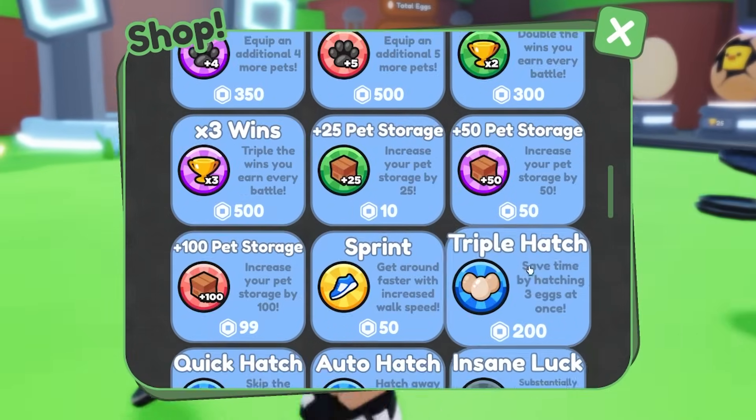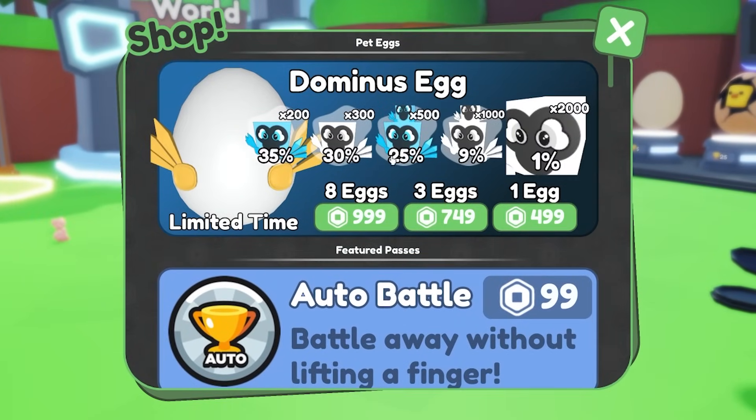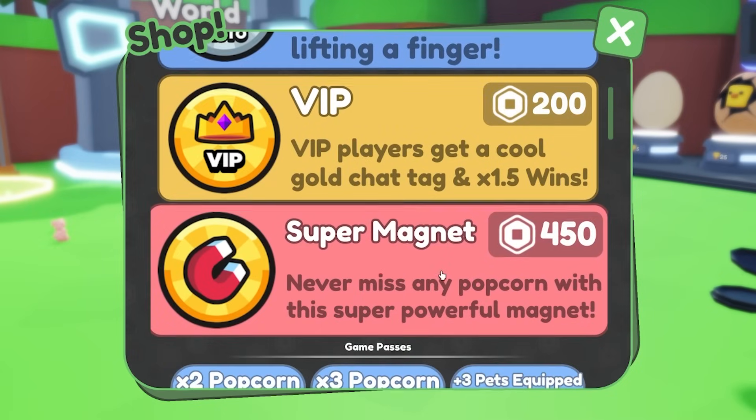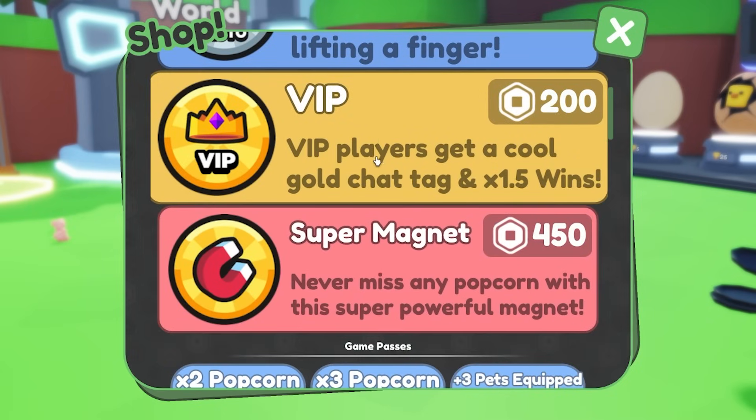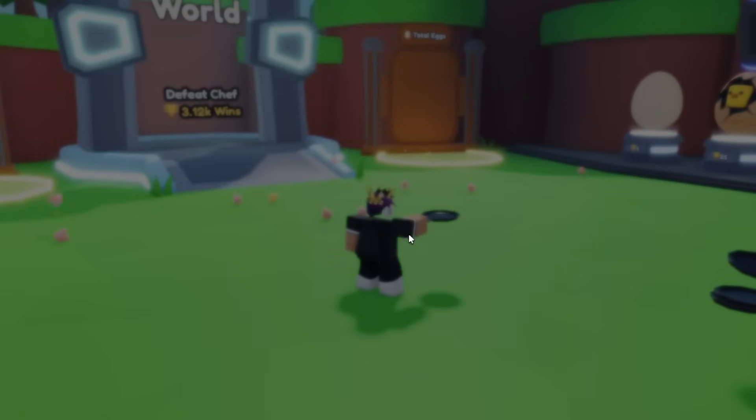Let's check out the game passes. We got the auto battle game pass for 100 Robux, the dominus egg which seems very good, and VIP gets a cool name tag and 1.5x wins for 200 Robux — that's pretty good, so I'll buy the VIP game pass to get more wins.